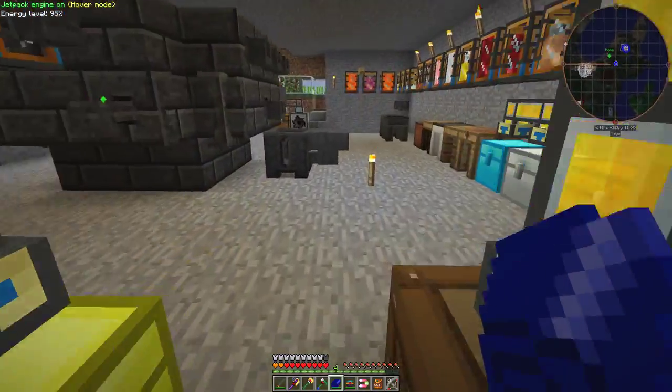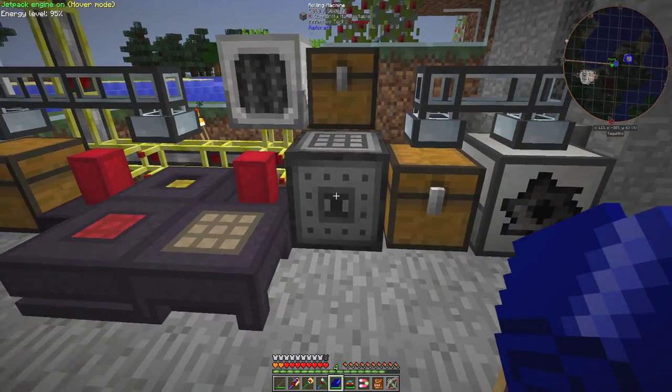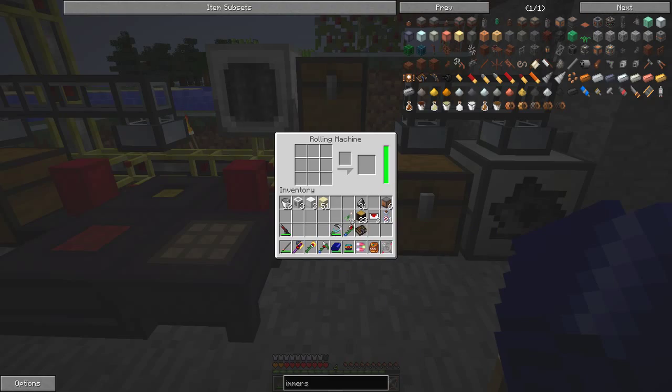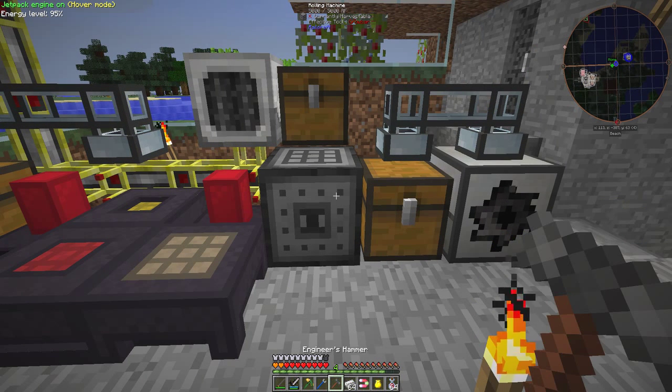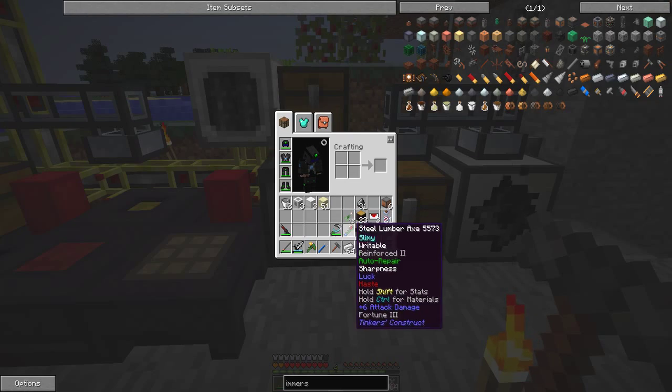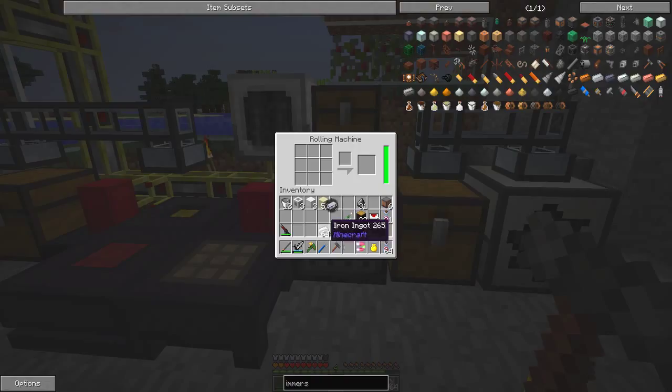So what we need for that is plates. To make plates we need a rolling machine here. All I need to do is put into this rolling machine some iron ingots, and that should produce iron plates.